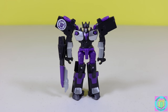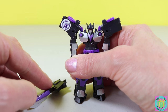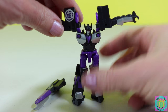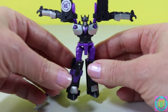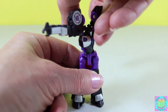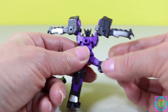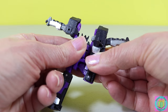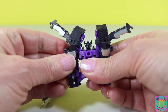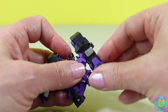Now let's transform Megatronus. He's going to transform into a tank. We take his weapon off — that will become part of the tank. And then his shoulders and arms go straight out. And then we twist his top half like this. Legs swing around. And then his arms go right in there.